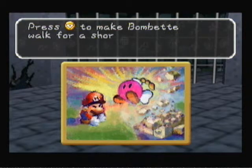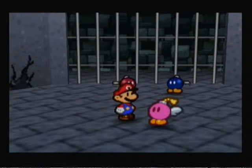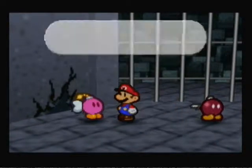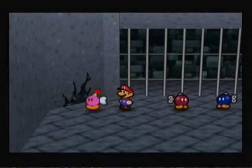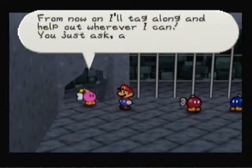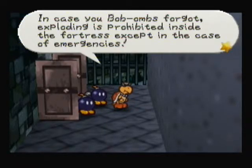Bombette has joined our team! Press C down to make her walk for a short time and she'll explode — to destroy cracked walls and rocks and activate switches. She says: 'See if there's any cracks in the wall — I can probably break it.' Let's get through the cutscene so we can actually get to the battle, because I'm starting to run out of time here. Watch out — bombers are kind of exploding to the side of the fortress except in emergencies.